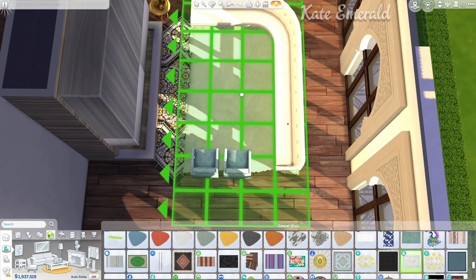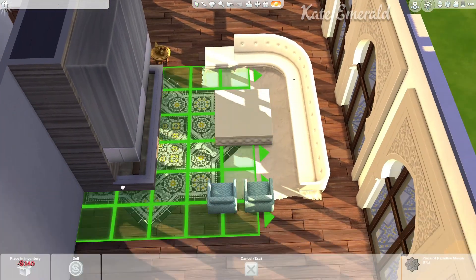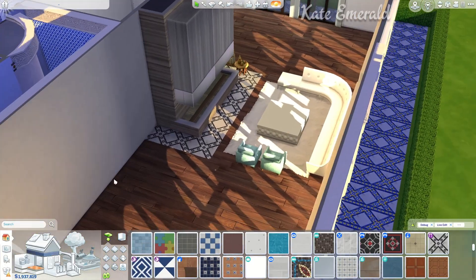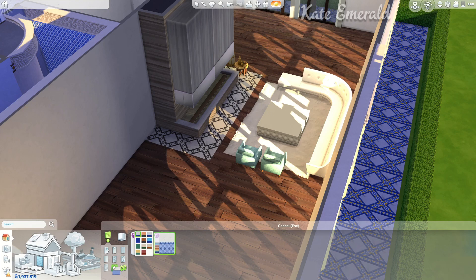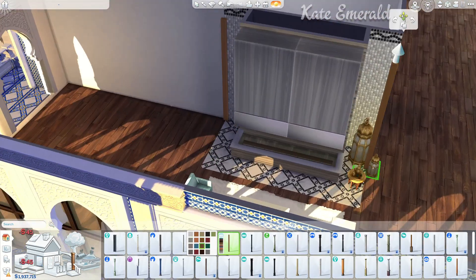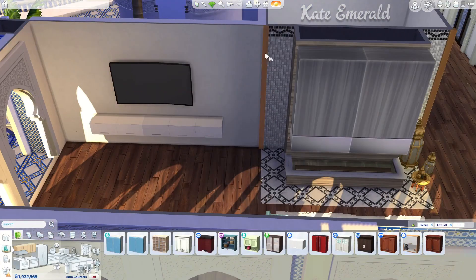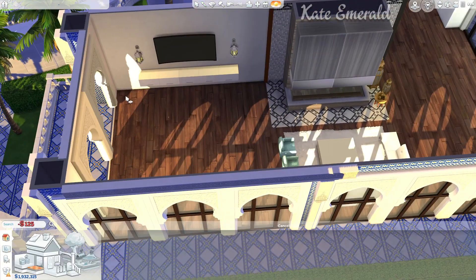I then moved on to furnish the house. I wanted this to look like the vibe of the kit — Moroccan but also modern and a bit minimalistic. I used these blue chairs in different areas and also other blue furniture because I wanted this to look very fresh and summer-like, just to catch that vibe.